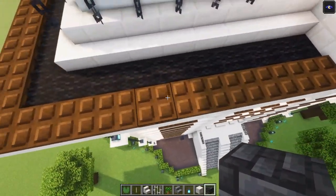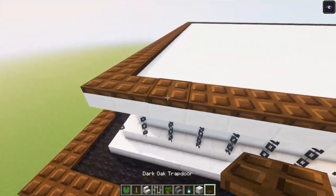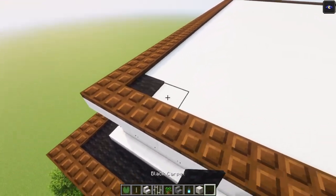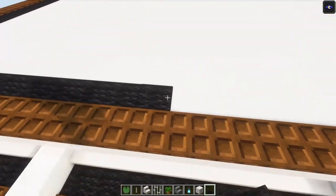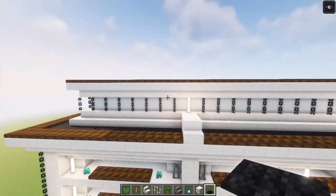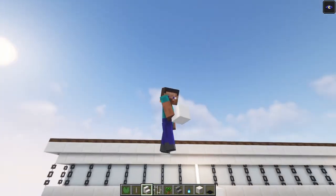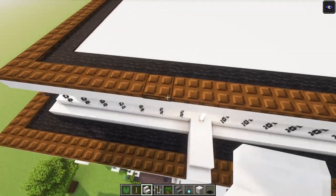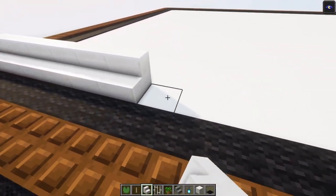To start off we are going to build the exact same decoration as we have over here. We are going to add some trapdoors, which I already have. Then go ahead and place some black carpet. Remember, if you want to build along there will be a list in the description with the requirements so you can grab everything you need and follow along. Once that is done we are going to repeat this again, so go in with your stairs.